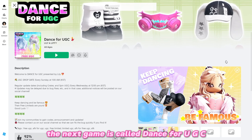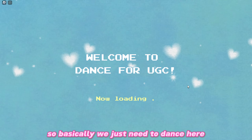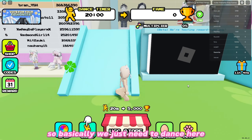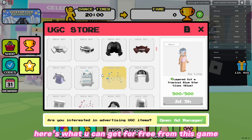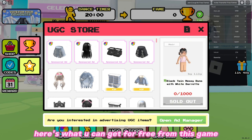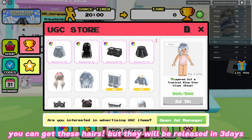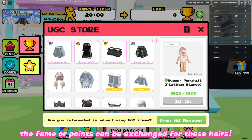The next game is called Dance for UGC. We just need to dance here. Here's what you can get for free from this game — you can get these hairs, but they will be released in three days. It's okay because we can earn fame earlier. The fame or points can be exchanged for these hairs.